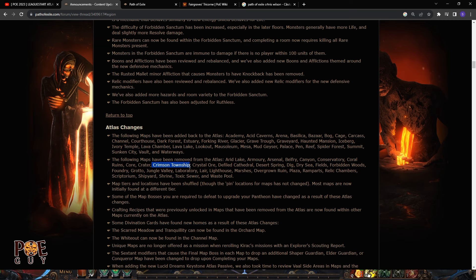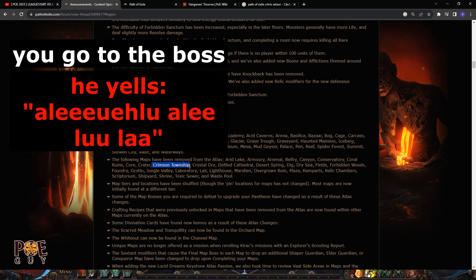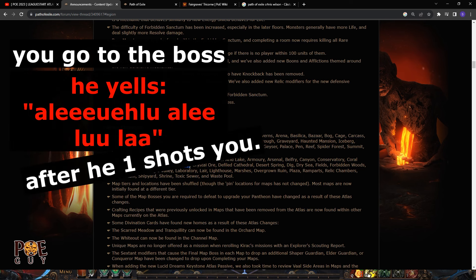Few players will miss Crimson Township because the last boss is a pain — it does some weird sounds, curses your family, and one-shots you. This boss is broken and still bugged. You go to the boss, he starts yelling, and he one-shots you.